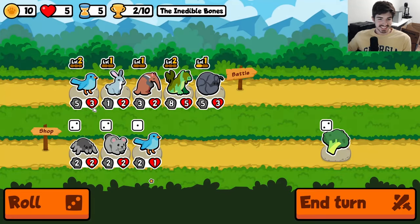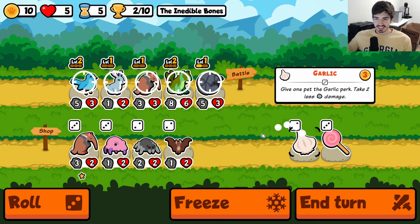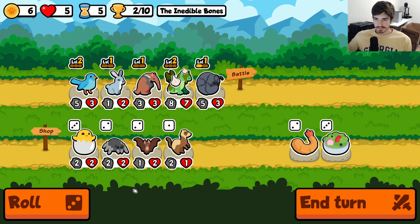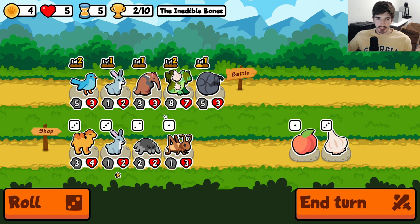Not sure what he's doing — he's cooking up something, he's got something in that shop that I do not want to fight against next turn. Let's just be glad we're not fighting that guy again. At this point we're strictly looking for rabbits.